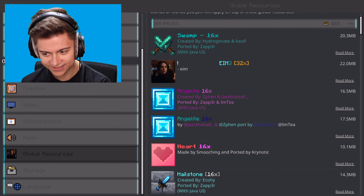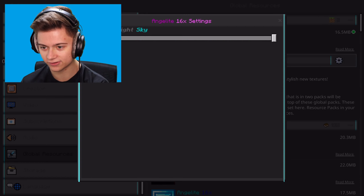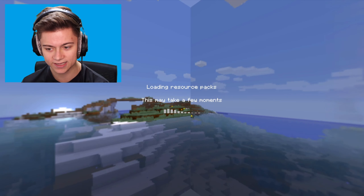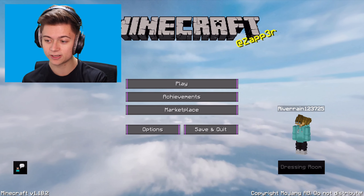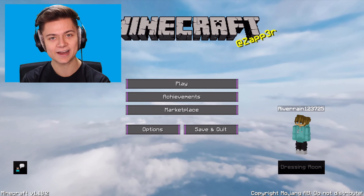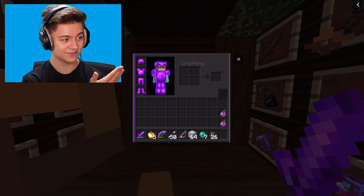Next up, we're doing a quick review of the purple recolor version of the Angelite pack. Activating it - there are day sky and night sky versions, and I'm going with the night sky. The background UI has a cloudy look, and the buttons are also custom.